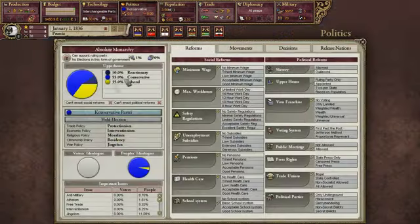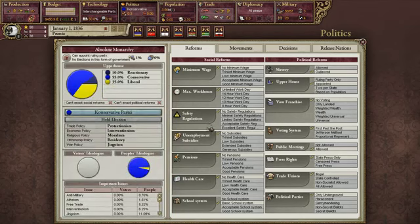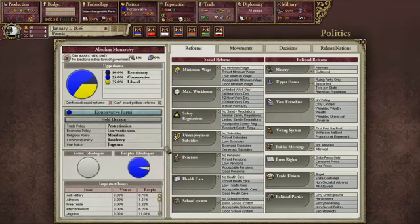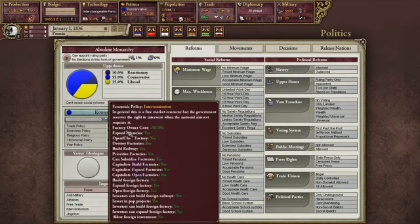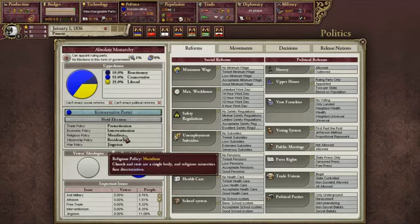Let's move on to the politics screen. This is all the information about our politics. Right now I start off as a conservative government — it restricts me so I can't build factories directly, but I can have capitalists build them, and I can build railroads. We've got a protectionist trade economy, which increases my maximum tariff but lowers my minimum tariff. Interventionism means I can intervene in the economy when needed — it's kind of a mix of free market and state economy. We've got moralism, meaning the church and state are one body with no separation.